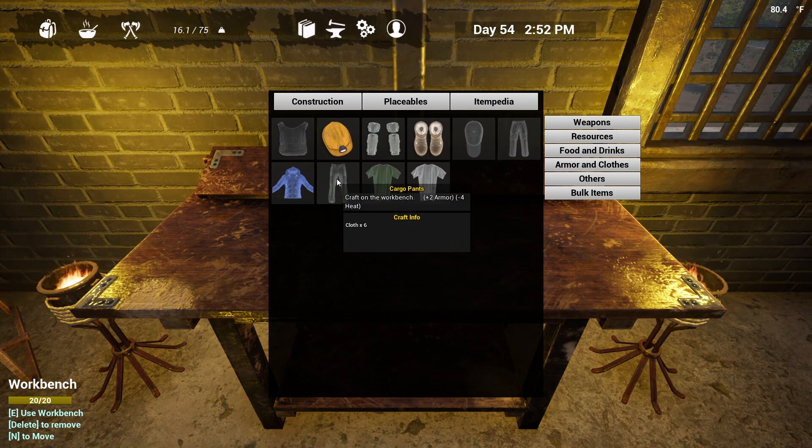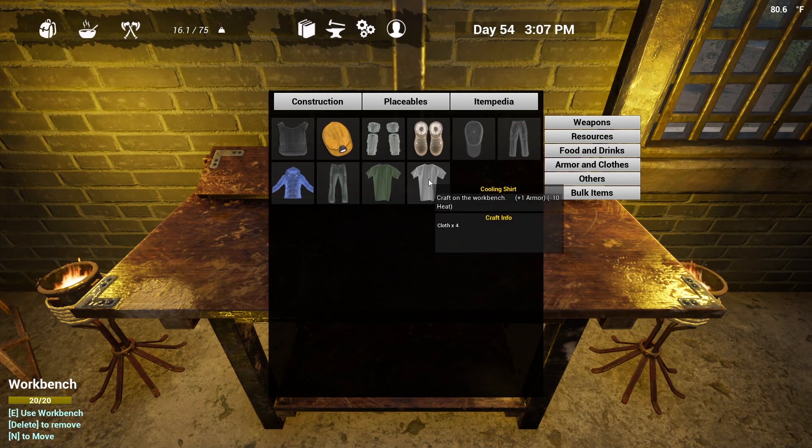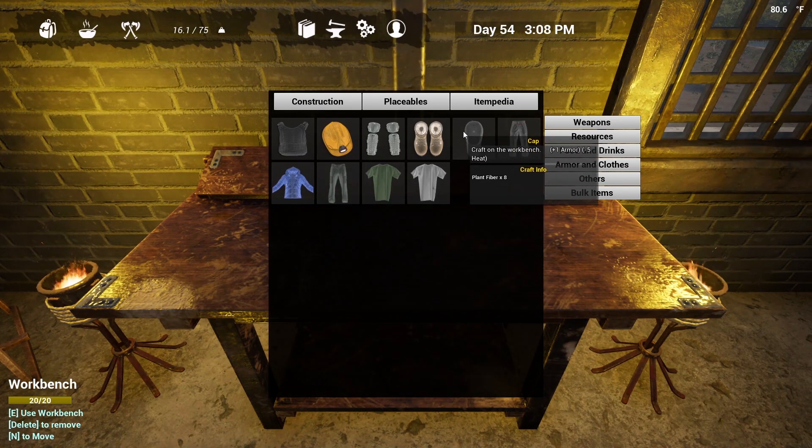Now one more thing to point out about these items is that even though they're just basic standard clothing items, they do give you a little bit of armor rating as well. For instance, our cargo pants give us a plus two to armor. So not only do they cool you down, they also give you a little extra protection against the Vambys and aggressive animals. The cooling shirt and cap both have a plus one armor rating. So just by having a cap, a shirt, and a pair of pants on, that will get your armor rating up to four. Every little extra added bit of protection is a benefit.